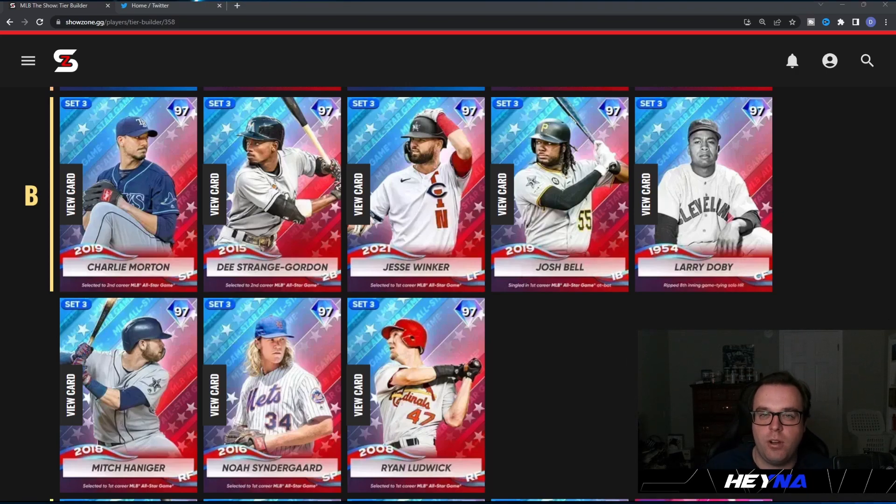Staying in the NL Central, we have Josh Bell — switch hitter, primary first baseman with secondary left and right field. He's 102/110 against righties and 80/101 against lefties with 118 clutch, which is very nice for a switch hitter. He has good power and his swing is very very good. The 80 contact against lefties does hurt him a little bit.